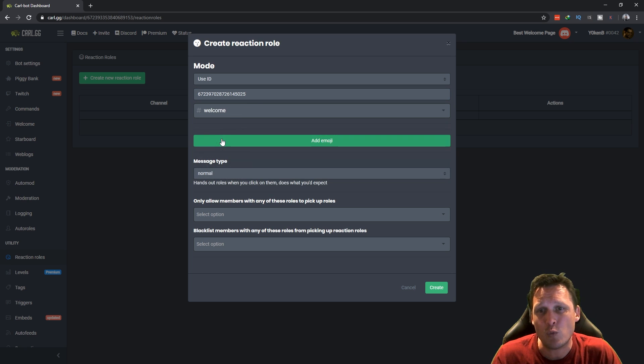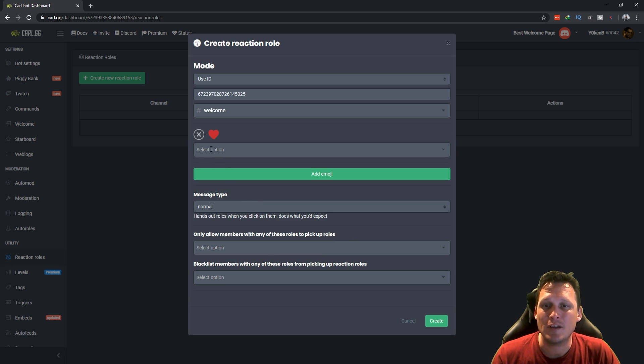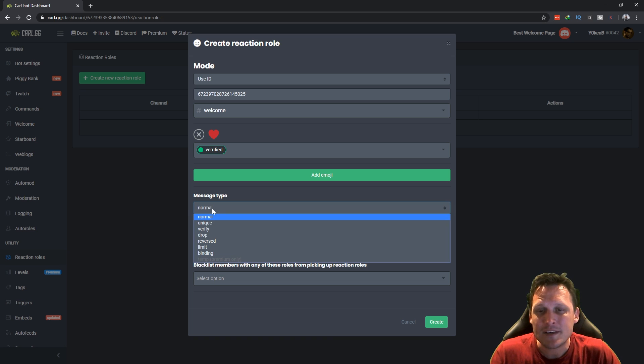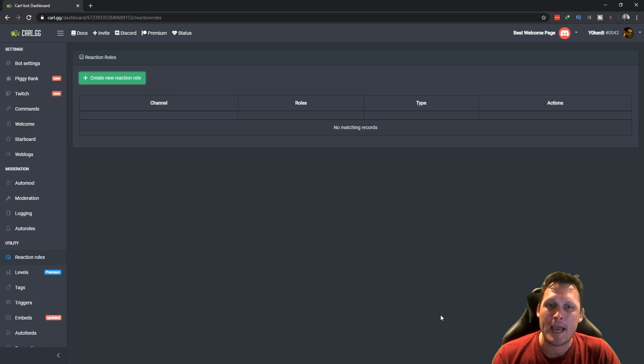Now select the emoji you want to attach as the verification trigger — I'm adding a heart emoji. Then select the role to assign when they click it: the verified role. Finally, for message type, select 'verify' so that when members click the emoji they receive the verified role. Leave blacklist and allow members options at default, and create the reaction role.